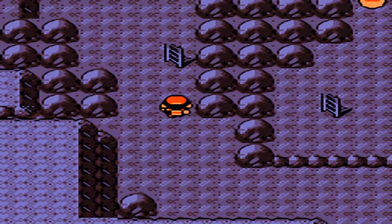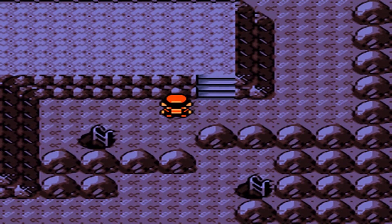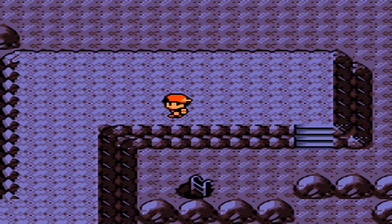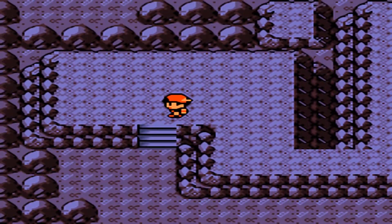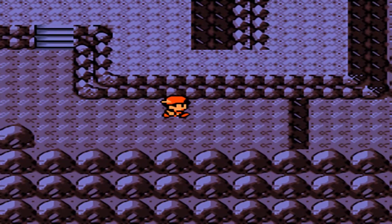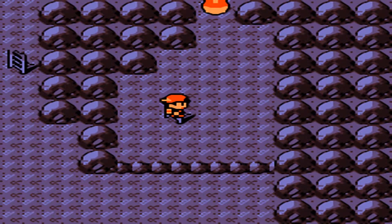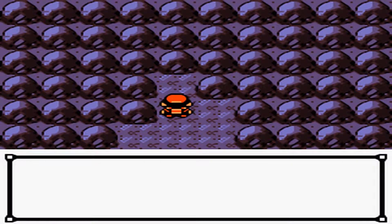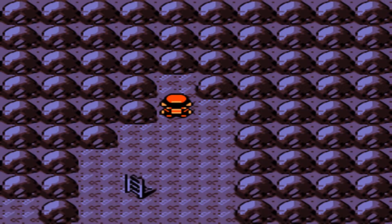There's a ladder right here. Is there anything else we can do? Nope. So go up here. Is there anything back here? There's a ladder — ooh, a Full Restore! We can definitely use that towards the Elite Four as well.